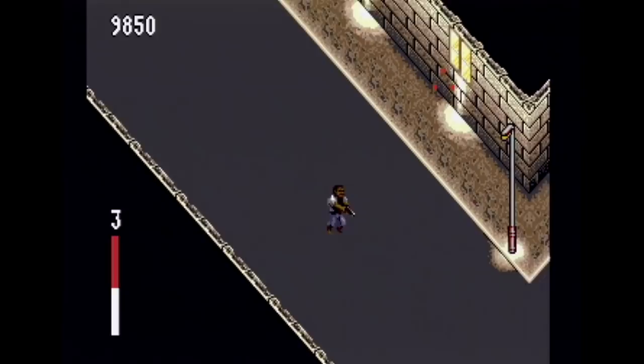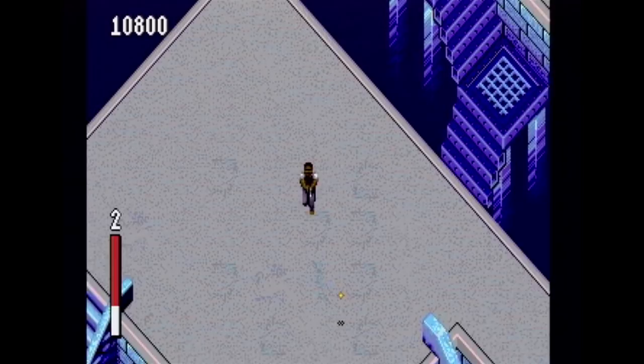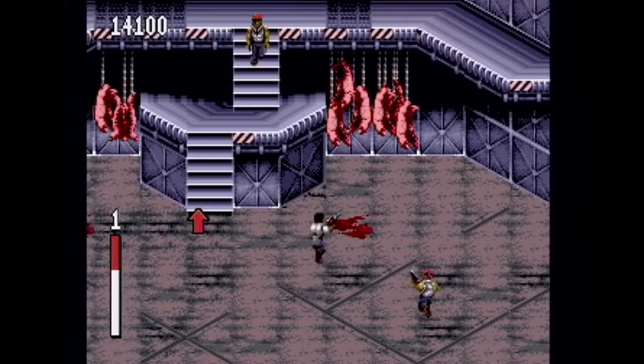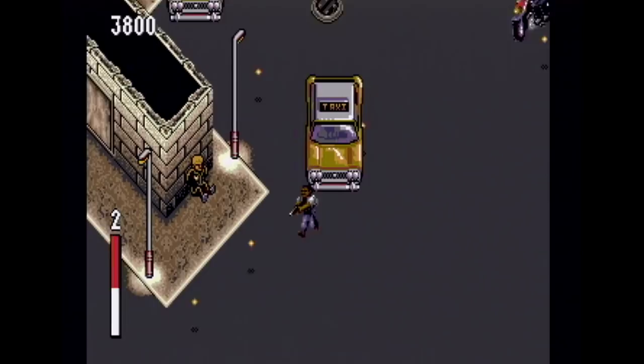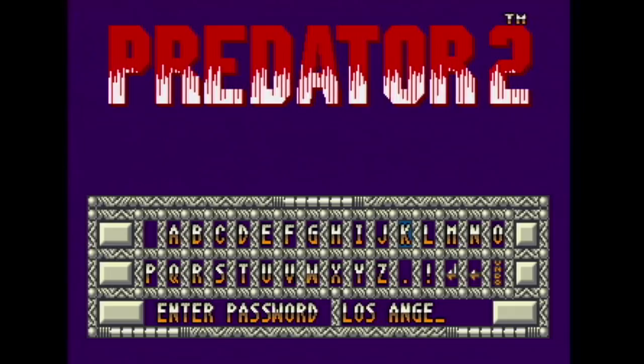Holding down the B button lets you strafe with your weapon, while holding down A lets you fire in the direction you're running. C switches your weapons if you have any extra. Overall, the game is fast-paced and pretty fun — you really wouldn't expect it to be. The graphics aren't amazing and the street level makes three appearances in the game, which is kind of lame. The music is okay, nothing great but nothing to complain about either. The game can get pretty tough, and that's why there's a password system. You might want to check this one out if you can find it cheap.